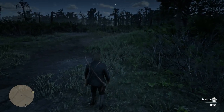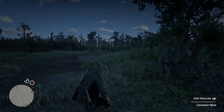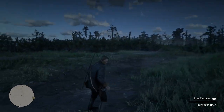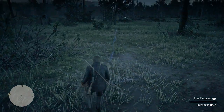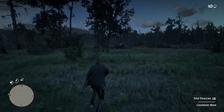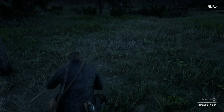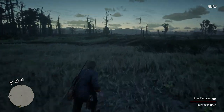Walk over to it and inspect what's there. This is different for every animal — in this case, it's boar dung. When you activate it, it sets up a short tracking mini-game in which you need to use your eagle eye, done by clicking in both sticks on Xbox or PS4. This is like tracking a normal animal in the game; you just follow the tracks that lead to a few different markers.